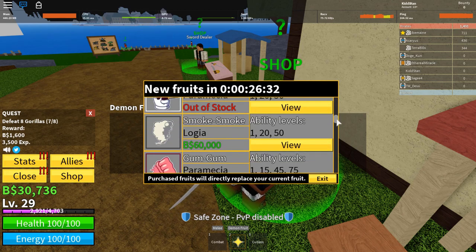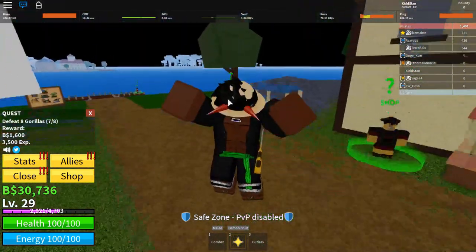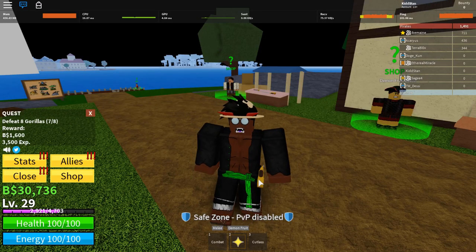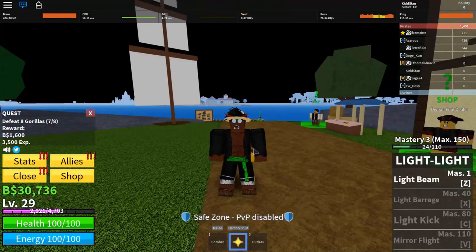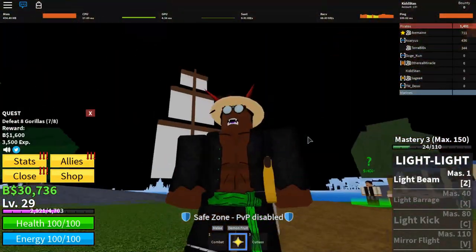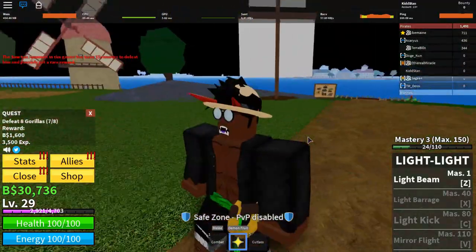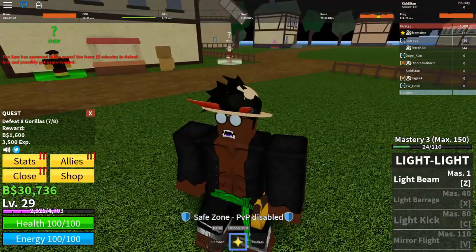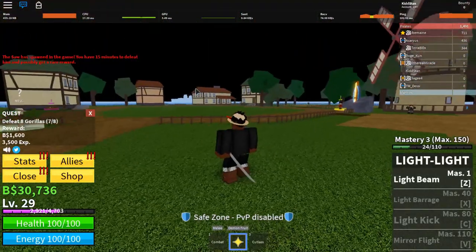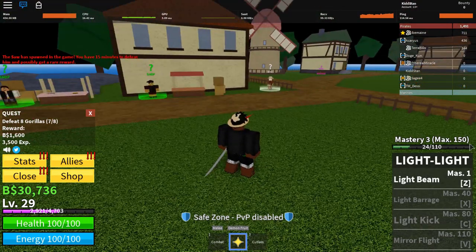When you buy fruits it tells you the cost and ability levels, but the ability level is not based on your devil fruit stat. It's based on your mastery of the fruit itself. Everything in this game has its own mastery level — every sword, every gun, every melee fighting style, every devil fruit. You have to level up each one individually, similar to how in Blox Fruits you had to level up everything to get its own stat. The only way to level up a devil fruit is by using it to deal damage to NPCs — it has its own EXP bar, and the max mastery rank is 158.